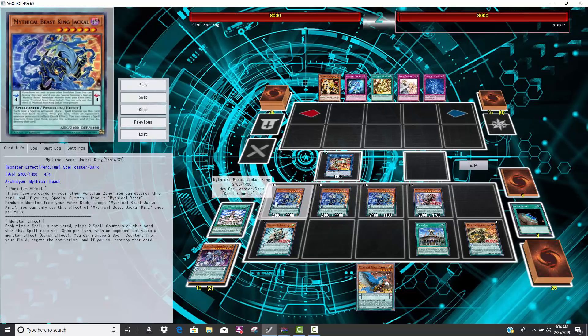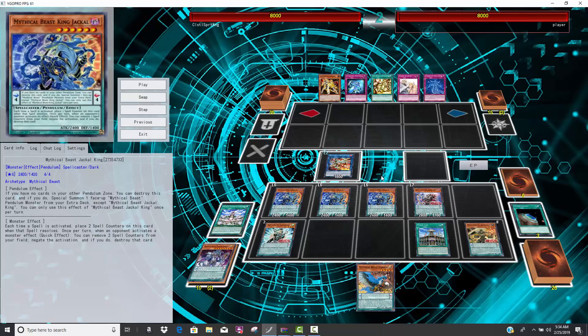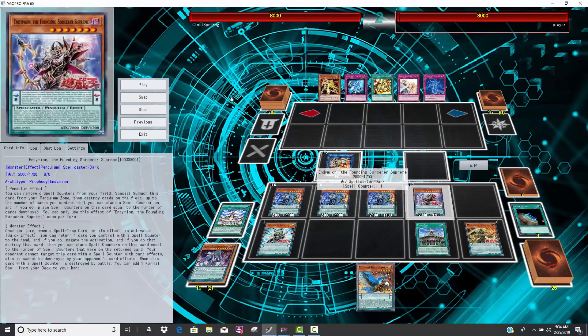Not a hard once per turn, and all of them have tons of counters on them, so each copy can negate something. If your opponent has a bunch of monster effects, you're going to be able to take down all of them. He still has Sorcerer Supreme, which basically is like an F.A. Dawn Dragster for his brother trap. So he went plus five and has an OTK already on board, and at the same time he has resistance to Evenly Matched because he has Sorcerer Supreme.